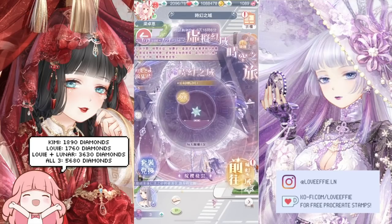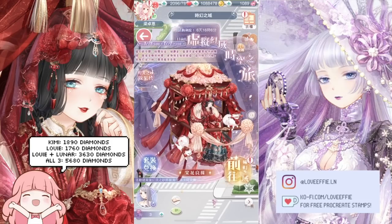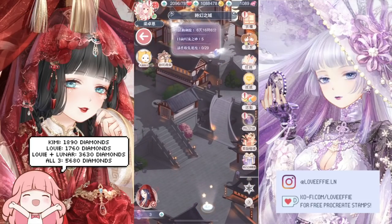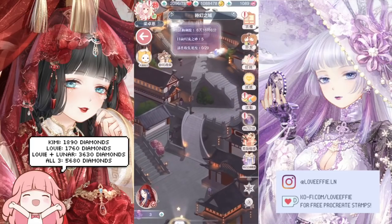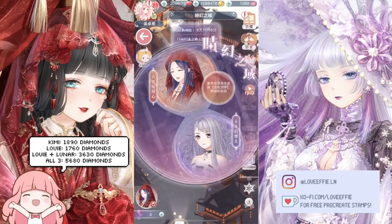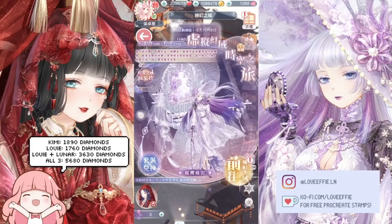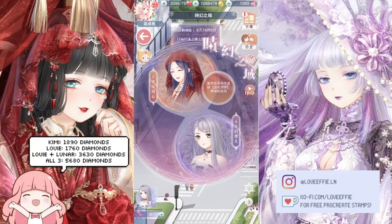To switch between story maps, click the bottom left corner where you see Kimmy or Lunar's name, and it brings you to that map. Kimmy's map is bright and set in buildings, while the Lunar one looks like ancient traditional China. As you can see on the left of my screen, it costs 1,890 diamonds for Kimmy and 1,760 diamonds for Louis.